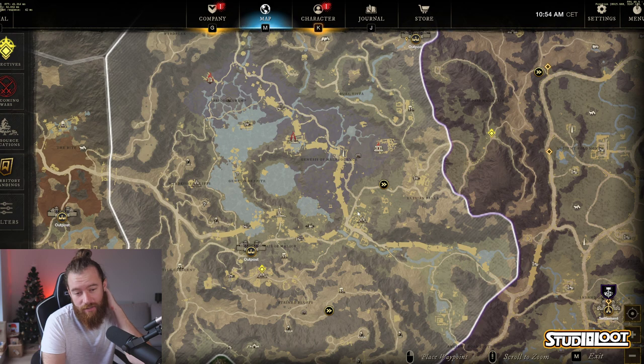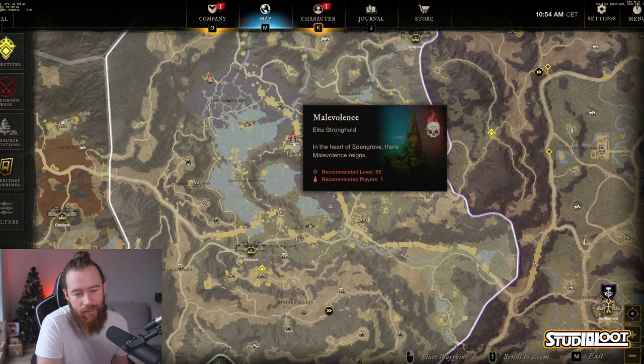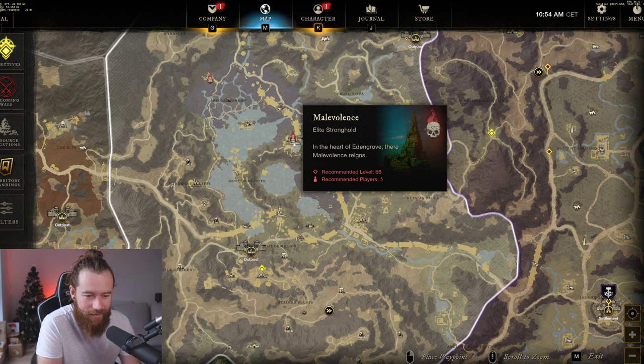Eden Grove is something we used to run back in the day but has now been ranked up. The area you're heading to is Malevolence, which as you can see has been up-leveled to 66, which makes it more valuable to come here. The chests can give expertise bumps as well as giving you good drops.